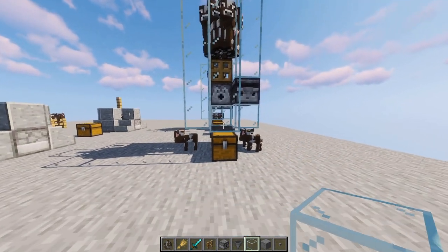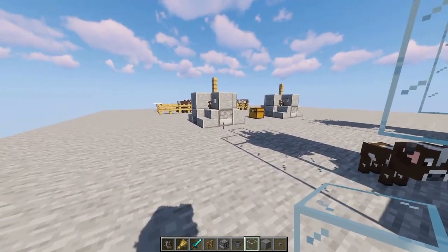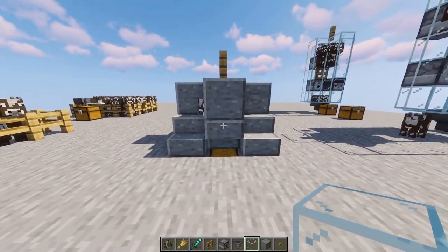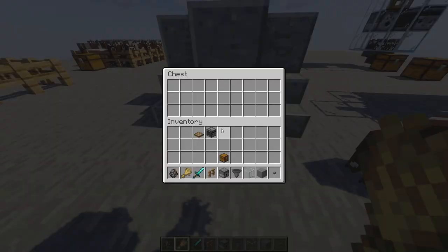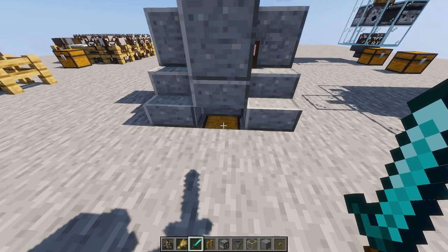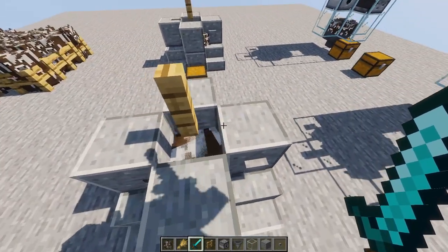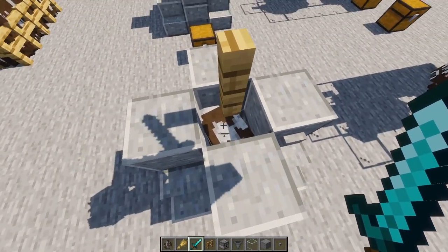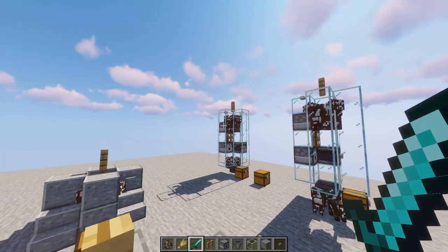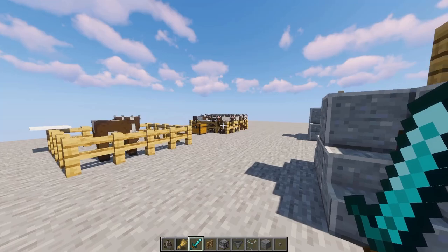Once you have this done you now have the automatic cow cooker. What you can do with the intermediate farm is instead of just having the cows die and their drops go into the chest, take that output and feed it into a furnace. Make sure you use a hopper to remove items from the furnace because when you take items out of a furnace you get experience. So the intermediate farm actually gets you the most XP since it requires you to breed and also cook. The advanced farm is the quickest and this one is the cheapest on materials.